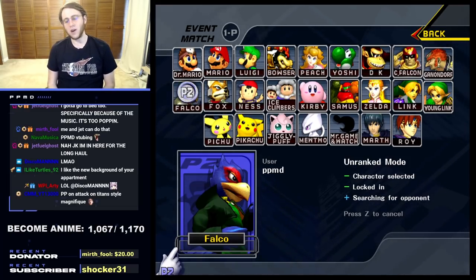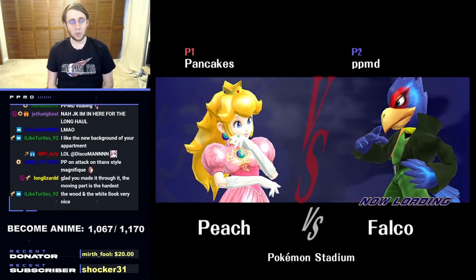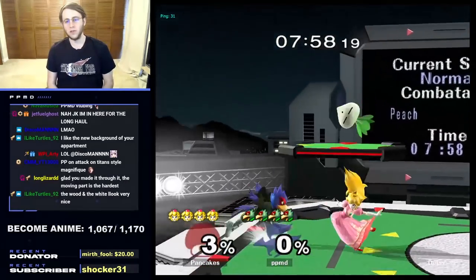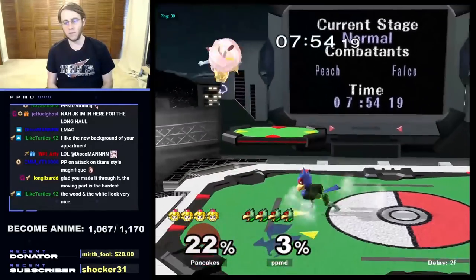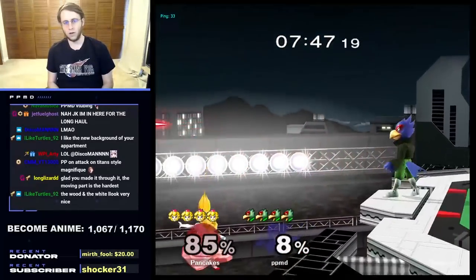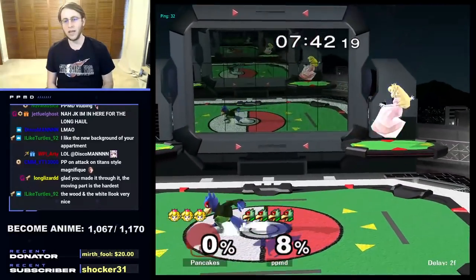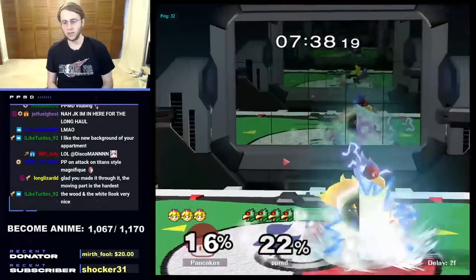Now we're going to be getting into a game with Falco. We're going to be using more buttons and making sure we're locking down with lasers, and we're going to be playing against Peach. It's very important in this matchup that we don't spam lasers because Peach can float over them. Notice how I'm not lasering right now — I haven't lasered in a little bit. Really want Falco players to keep this in mind: how do you beat Peach floating over lasers? You stop giving her chances to do that.